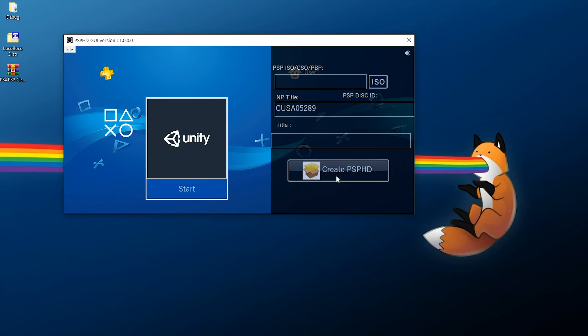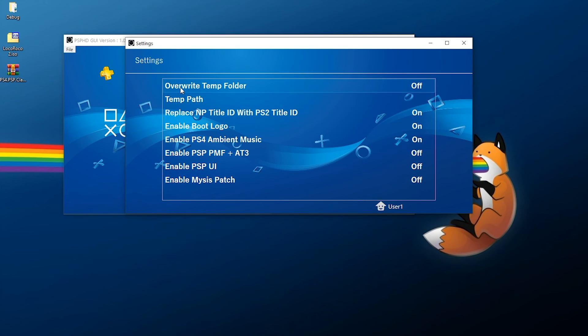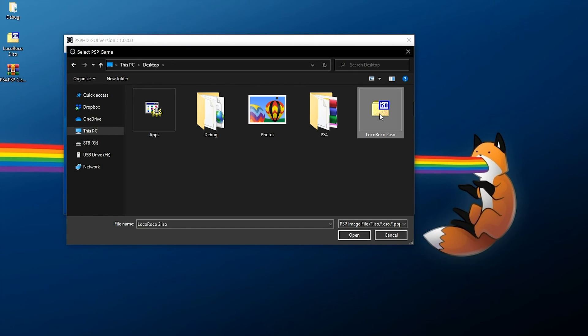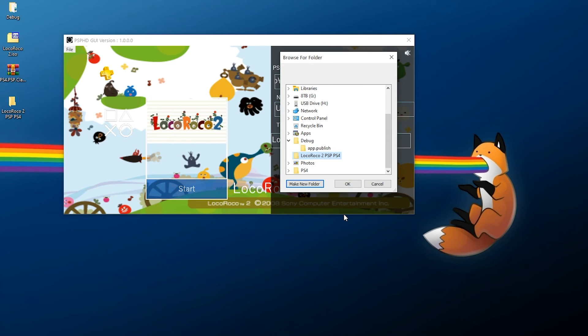The application has launched. If you want to tweak any settings, click File, go to Settings, and you'll see several things you can change — the temporary folder, NP title, or enable/disable various options. Either way, it's pretty simple from this point. Just click on ISO, find the PSP ISO you want to load — mine is sitting on the desktop — double-click it, and it auto-populates with all the contents of the PSP game including the title and NP title.